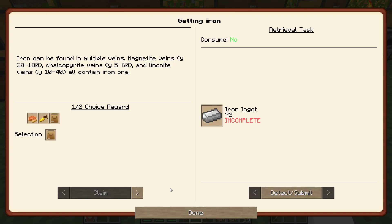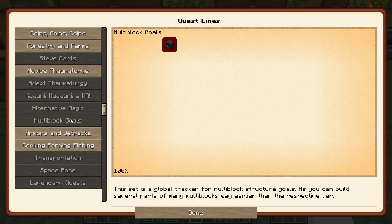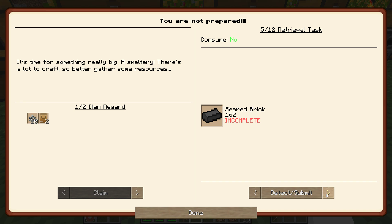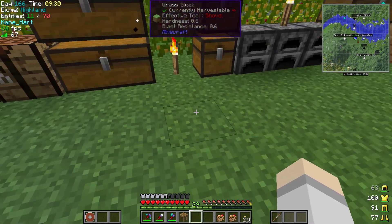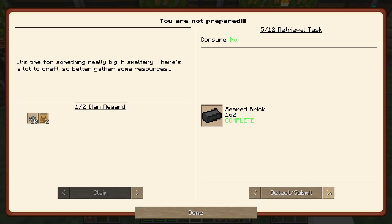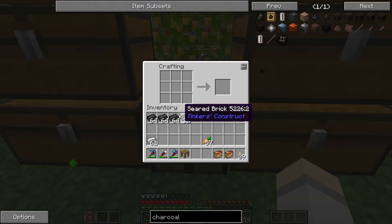Last time we were working on a multi-block goal, which was this smeltery right here. We should have the 162 seared bricks if things went well. It says we have more than that because I did make an extra 64. We need to make 28 seared bricks right off the bat, so let's do that.